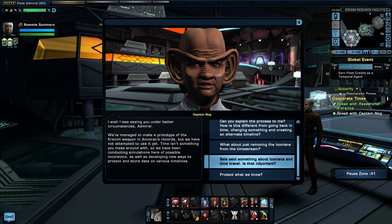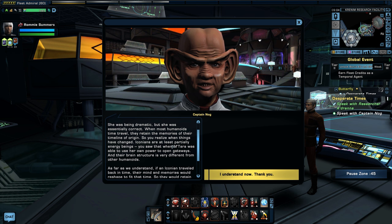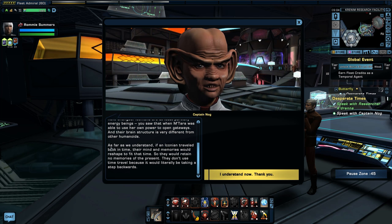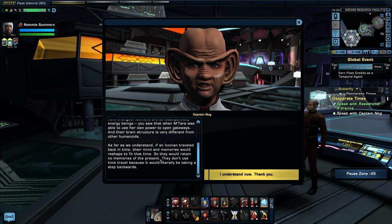Sela said something about Iconians and time travel — that the Iconians can't time travel because it unravels their minds. She was being dramatic, but essentially correct. When most humanoids time travel, they retain the memories of their timeline of origin, so you realize when things have changed. Iconians are at least partially energy beings — you saw that when Matara was able to use her own power to open gateways. Their brain structure is very different. If an Iconian traveled back in time, their mind and memories would reshape to fit that time, retaining no memories of the present. They don't use time travel because it would literally be taking a step backwards.